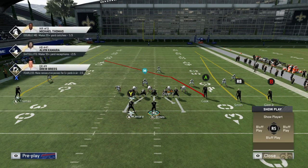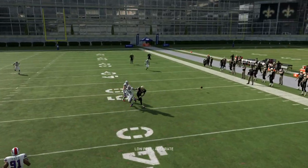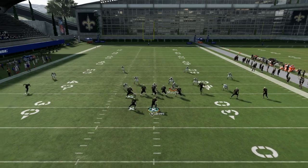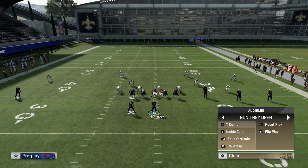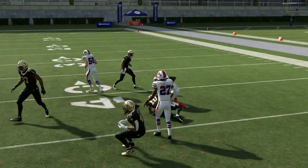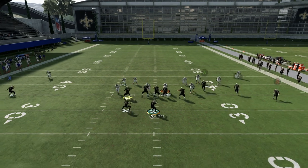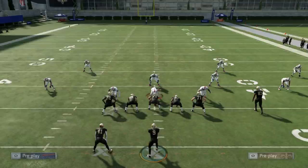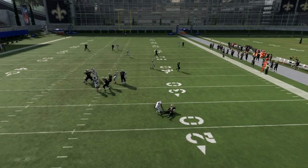Next up: Four Verticals — a little different from the Trio and Bunch versions. Pretty much reading the seams here — if it's Cover 3 we're trying to hit that seam route, although sometimes it fades to the outside. Boom, easy dot — a very good pass to run out of Gun Tray Open. Against man coverage you can chuck it up. This play won't do anything for you against man — I could have put someone on a slant. Setup: man coverage and we had X and Y wide open — forgot to block my running back but it's whatever.